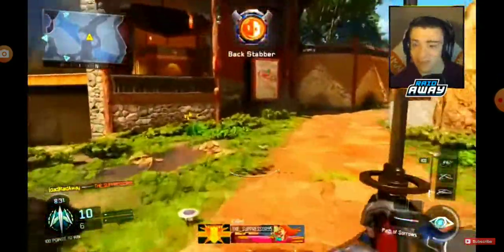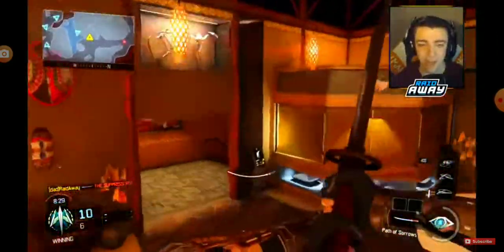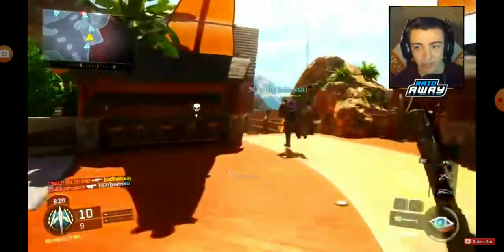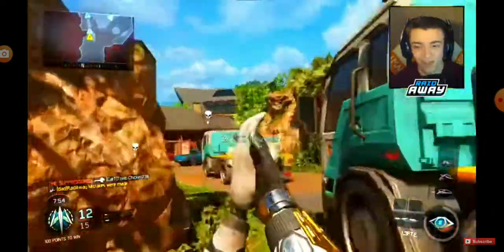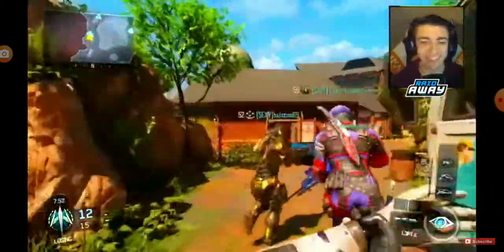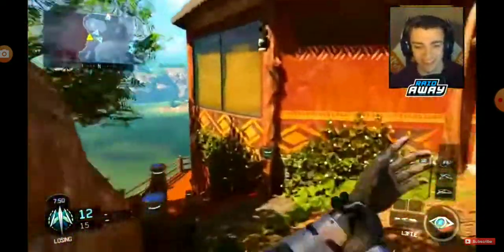That guy just hopped out of the water and he did not see that coming — I'll tell you that much. Alright guys, we got to dig some graves for our enemies because we got the Ace of Spades. There we go, Ace of Spades, done. Now we got my favorite DLC weapon — we got the Lefty, the Mannequin's Arm. I freaking love this thing.